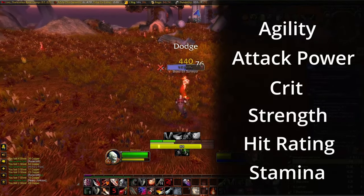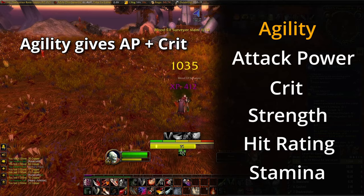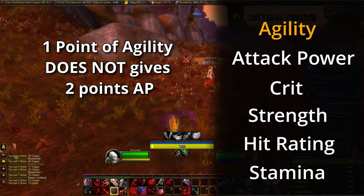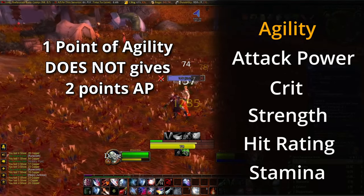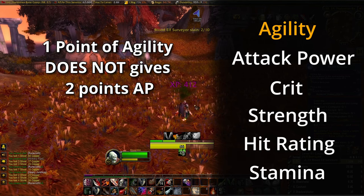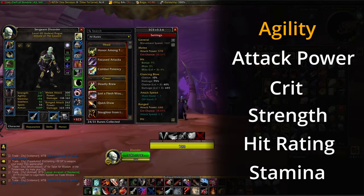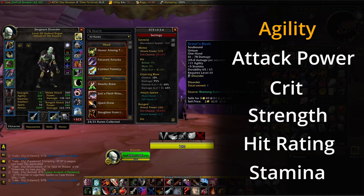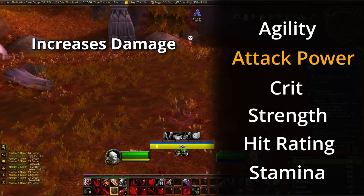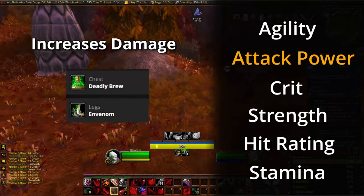Our main stats are Agility and Attack Power. One point of Agility gives us one point of Attack Power as well as some Crit — currently 29 points of Agility gives us a 1% increase to Crit. Note that one point of Agility gives us one point of Attack Power, not two; this changed in a later expansion but for Classic it's a 1 to 1 ratio. As shown on screen, Attack Power scales directly with the amount of Agility on the gear. Attack Power increases the damage we deal with our attacks and abilities, and because we're using Deadly Brew and Invenom runes, it also increases the damage to our Instant and Deadly Poisons.